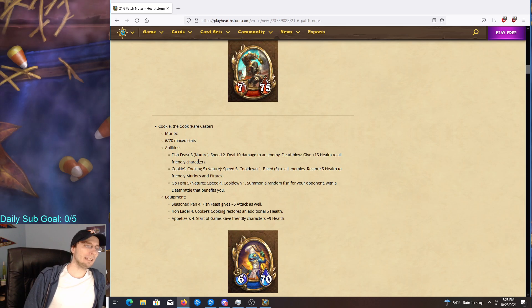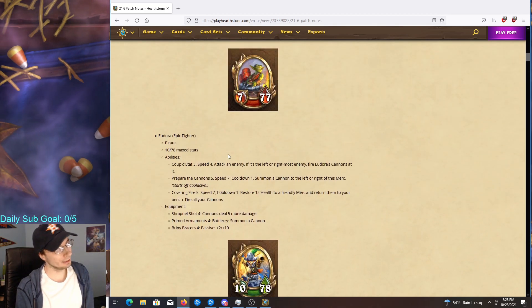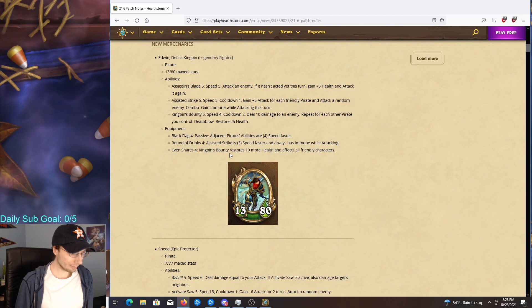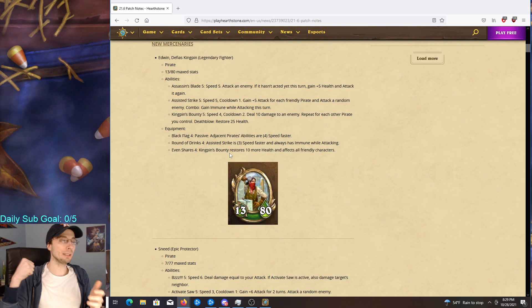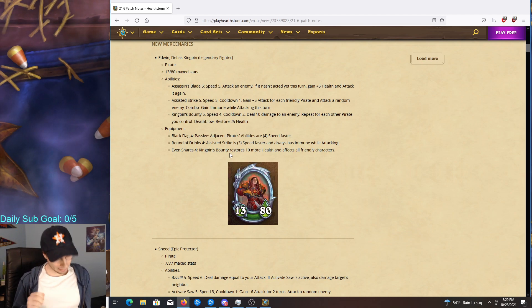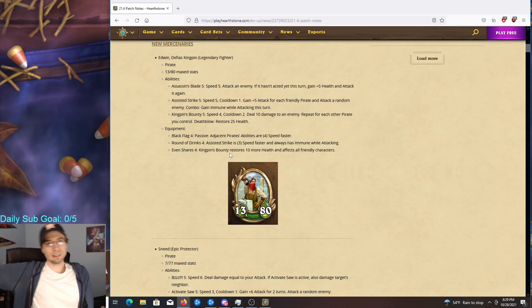Overall I would say the mercenaries are underwhelming. I see potential for some of them, but none are no-brainers — other than maybe Cookie's Appetizer equipment which seems pretty interesting and I'd experiment with in some of my comps. Everything else is pretty shaky at best. Let me know what you guys think. Please like, subscribe, comment, join the Discord, and check me out every day at twitch.tv/teamamerica. Thanks for watching.